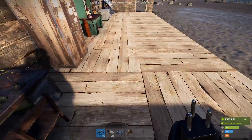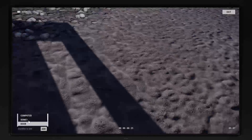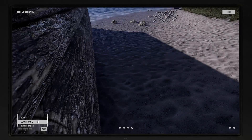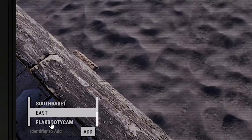And of course the most important camera name of the lot: the Flak Booty Cam. Enter the names of all the cameras you've just added into the computer station and voila — a perfectly secure base. I've got my two door cams in the front, the south side of my base with two cameras, one aiming to the east, and of course the money shot cam.